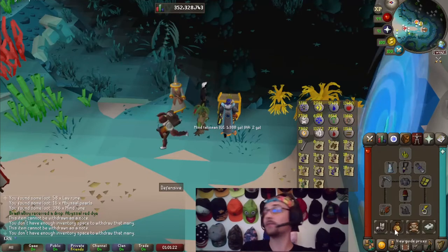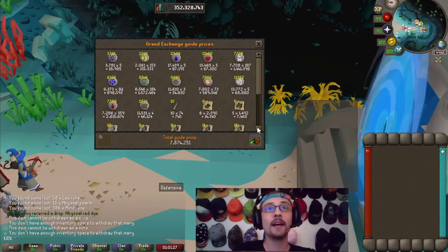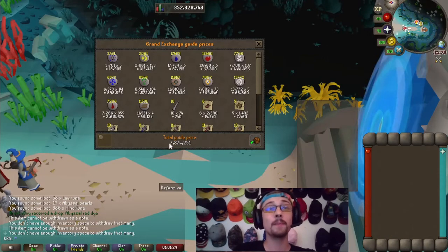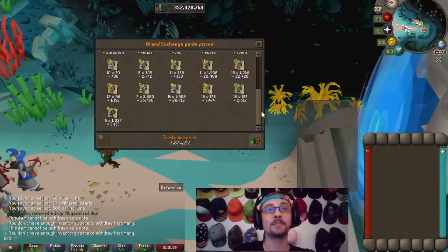Opening up the price tab and throwing it all in — we managed to make just under 7.9 million gold out of all the runes and talismans alone.